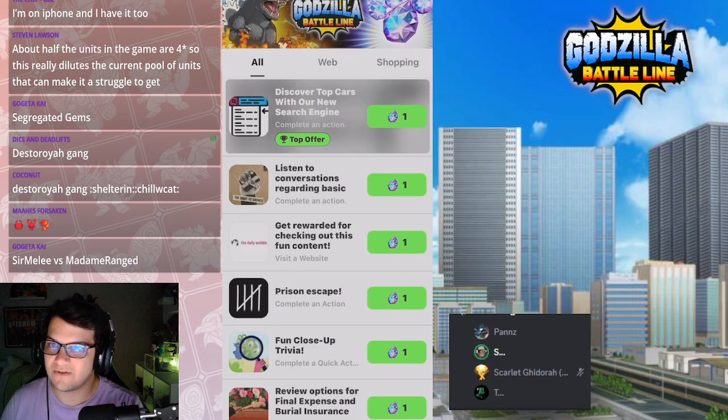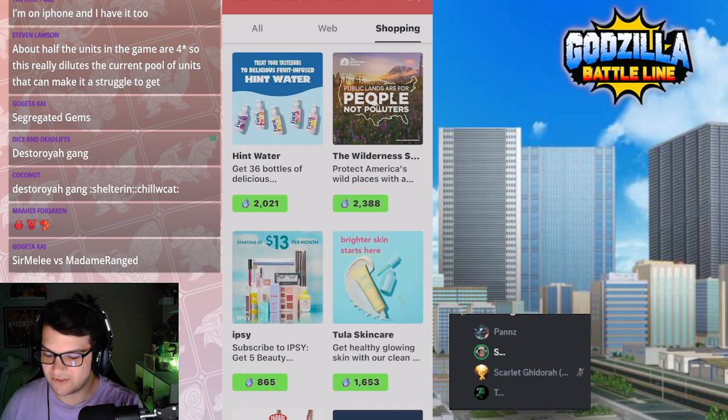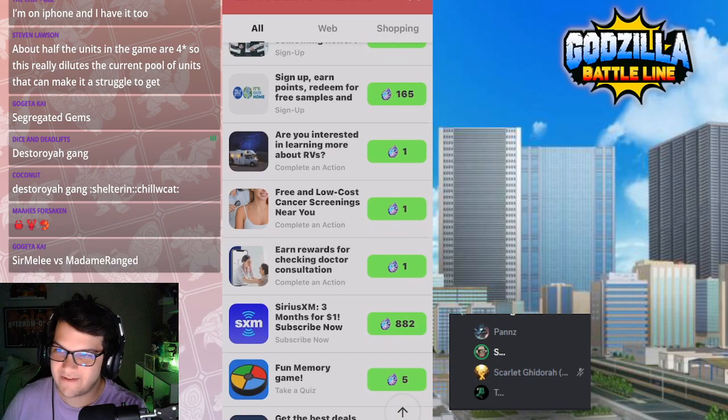Discover top cars with our new search engine — that's the top offer for one stone. Listen to conversations regarding basic. So there's ones for the web, and there's ones for shopping, and there's just ones for all. I don't know.